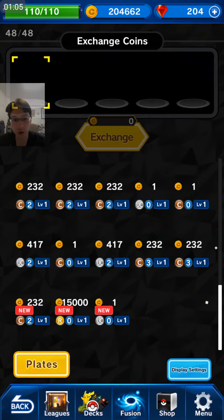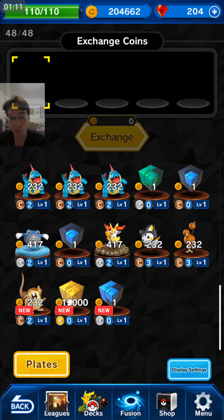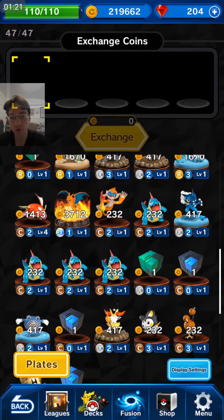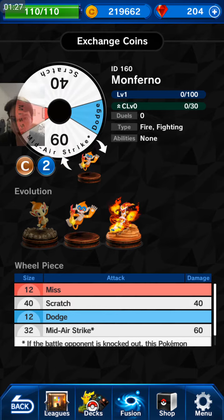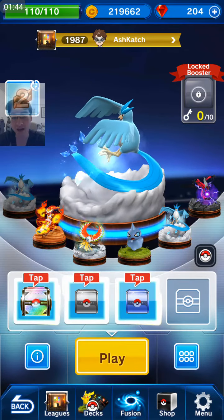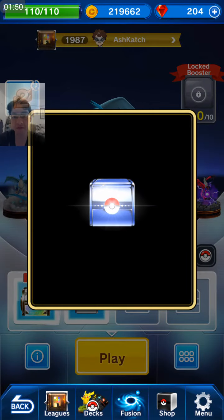In my previous video I went through some of my thinking in terms of what to evolve and what to invest in with my green cubes. I decided to go with a Wartortle and not a Croconaw or the Monferno. I was debating with myself whether to go with Monferno and chain level it up because it can evolve into an Infernape, which is very useful. However, it doesn't have any purple attacks, and neither does Infernape. So I decided to go with my Wartortle, who at level five gains the ability to not miss — so it can't miss at level five.